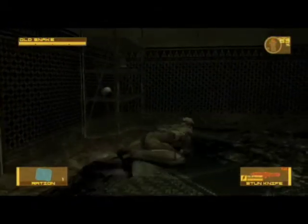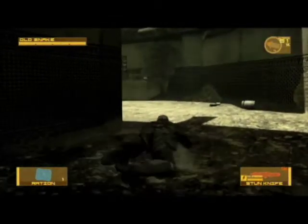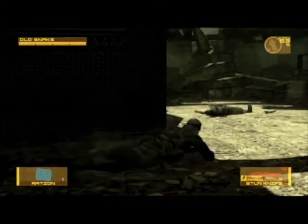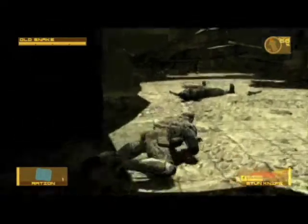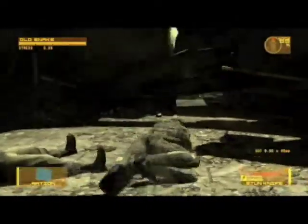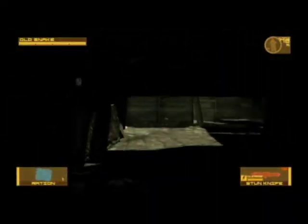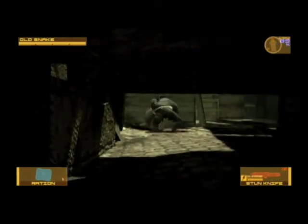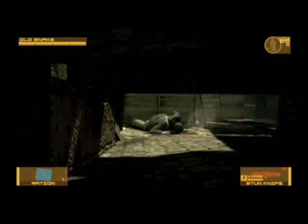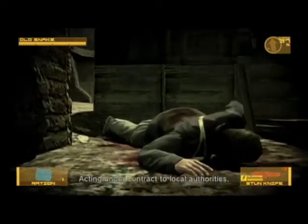Now go through here. Crawl as much as you can — that'll help you stay undetectable. Stop momentarily every once in a while so that your camo index fits your surroundings. Now crawl through this hole. Don't go through here yet though because you might get spotted by a soldier. Wait for the soldier to walk away.